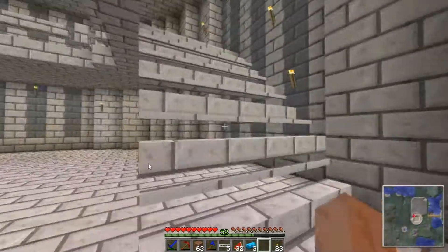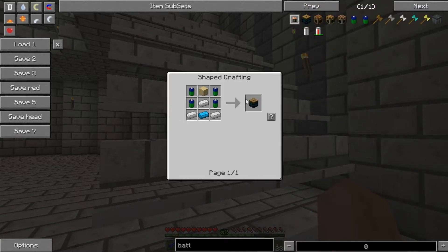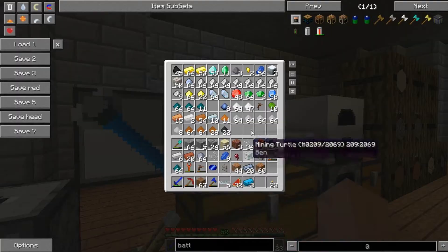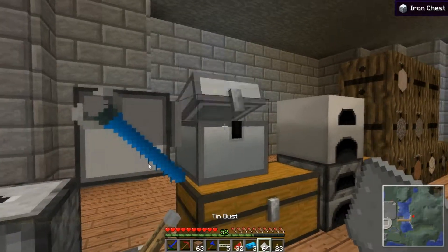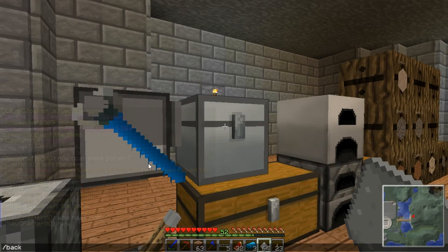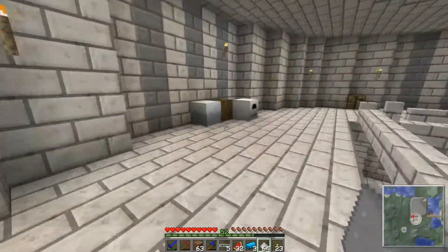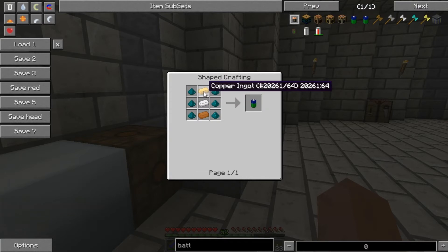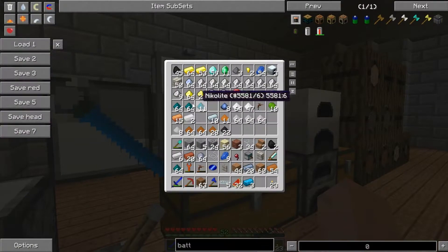Now we need a battery box to get charged up. A battery box is made with four batteries and an ingot - that's nickelite, tin and copper. I can do that easily. There's going to be tin and copper - oh, I've only got two pieces of tin, that's not much. Let me stick some out and smelt it, and then copper, which I've got plenty of. Let's head on back - where have my furnaces upstairs gone? Here it is. Plonk these in here to get the tin smelting.